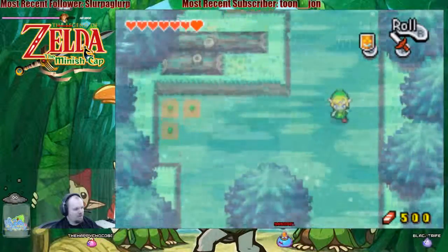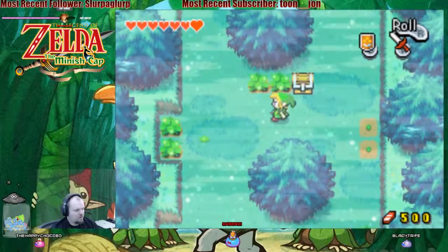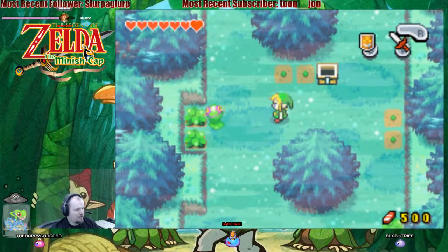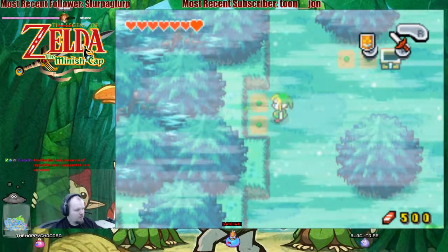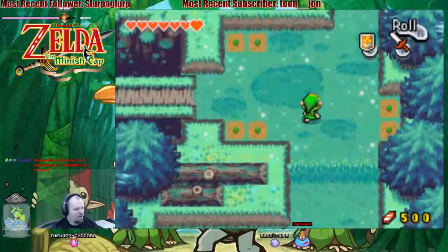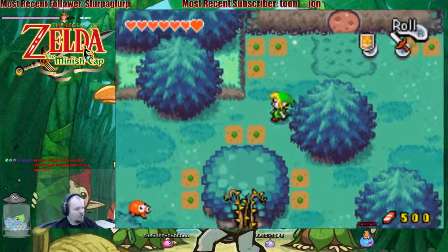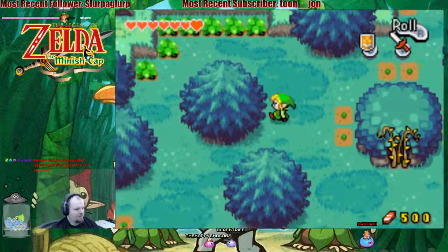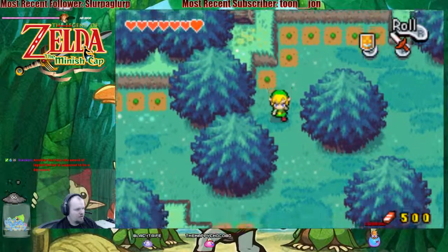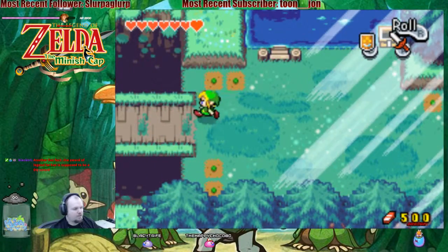I beat him in Revenant Wings. I got a red kinstone stone. It's the worm hero sword — it's a sword from Dragon Quest VIII. It's pretty awesome.